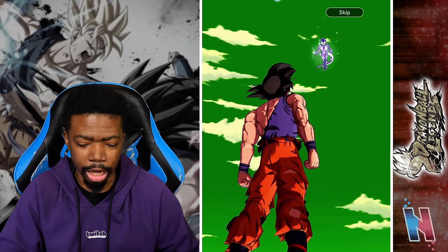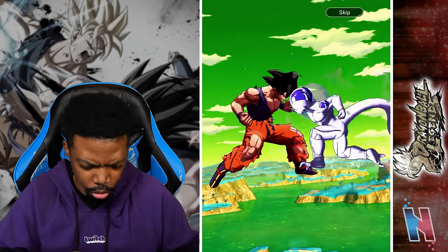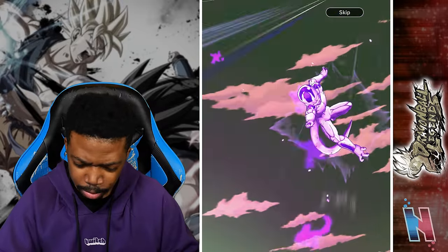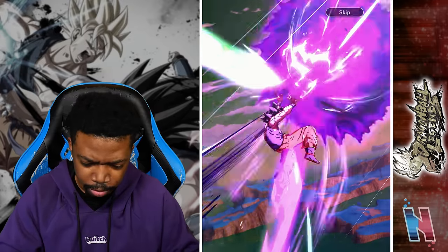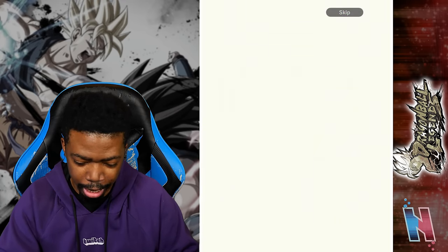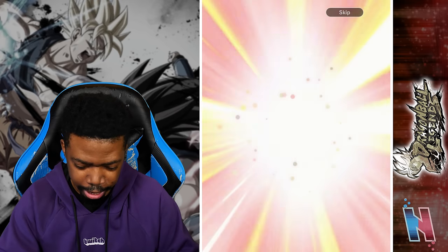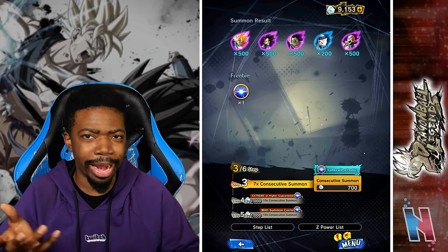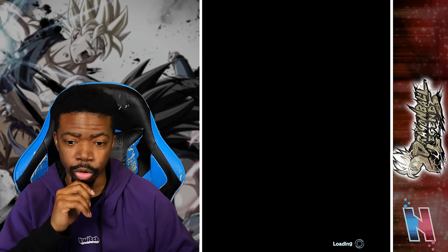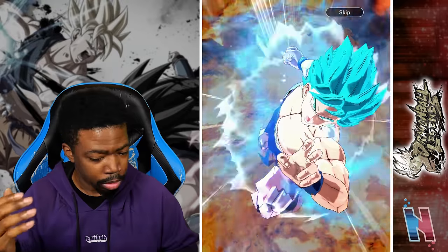Anything's possible - we can still pull an LF unit from this multi. Sparking - wow, this unit is old. Frost - I really hope that was not our sparking unit. Vegeta - yeah, that might have actually been our sparking unit. Wow, that was bad. Third to last rotation - still hoping for Goku, but us getting these LF units has not been good - it's only been giving us Vegeta primarily. Hold on, Die!